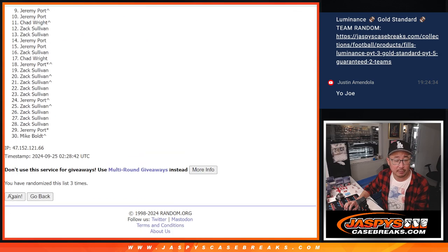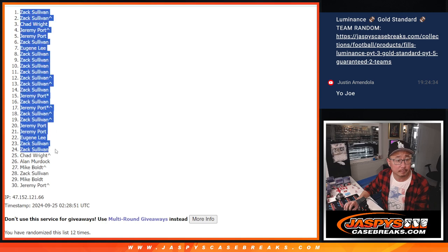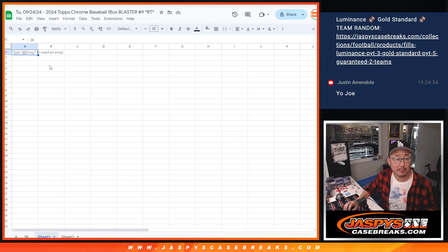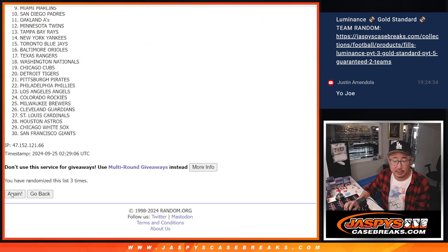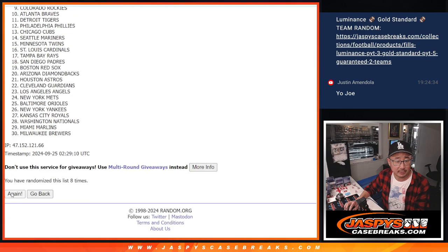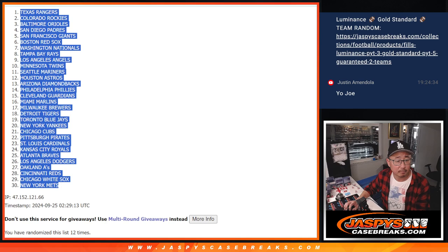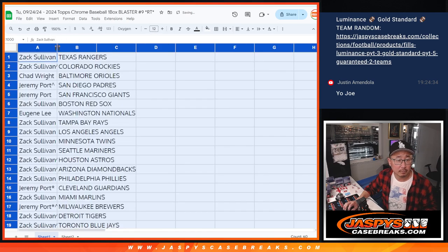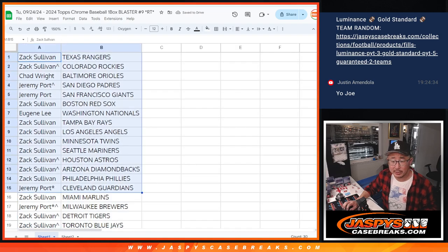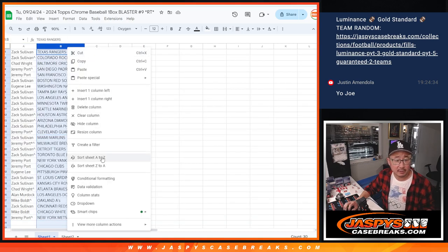Counting through: two, three, four, five, six, seven, and 12. Got Padres at Dodgers on in the background — Dodgers up 1-0 at the end of the first. 12 times the teams: 3, 4, 5, 6, 7, 8, 10, and 12. There's the first half of the list, there's the second half, and let's sort by team.